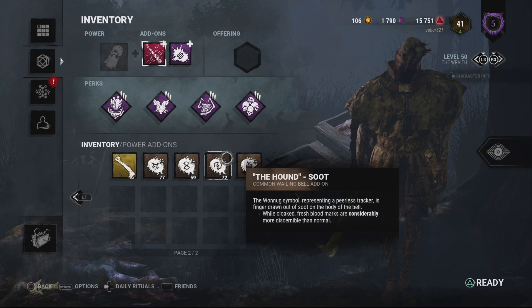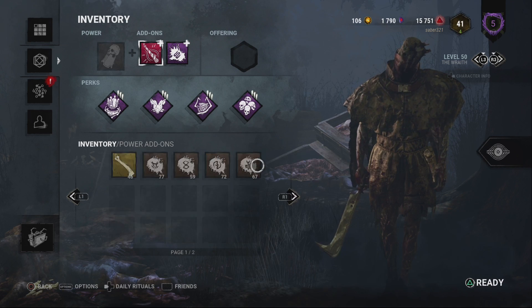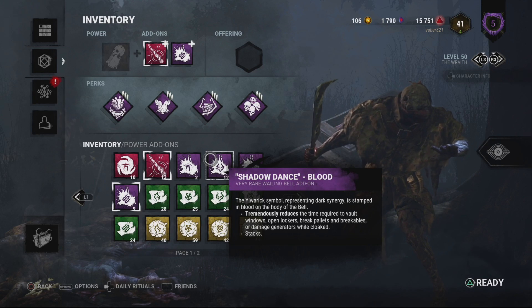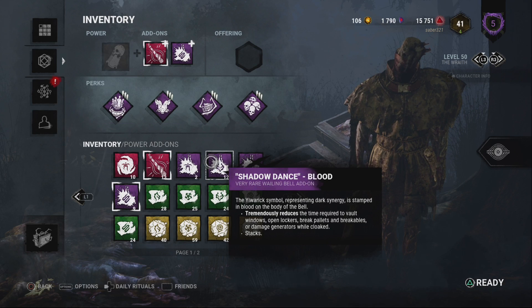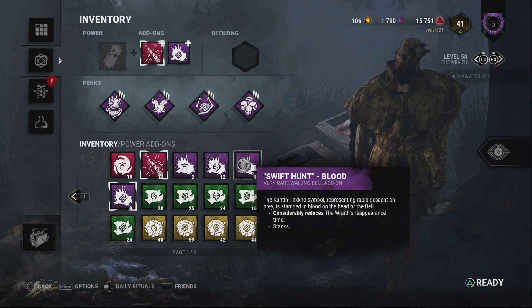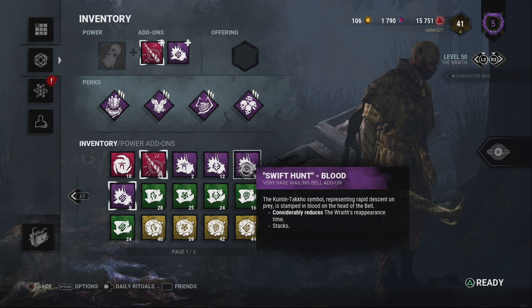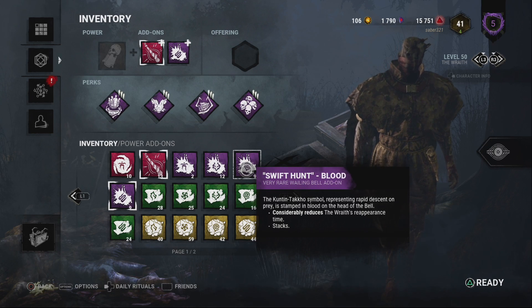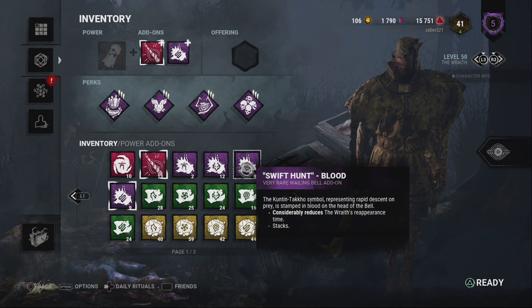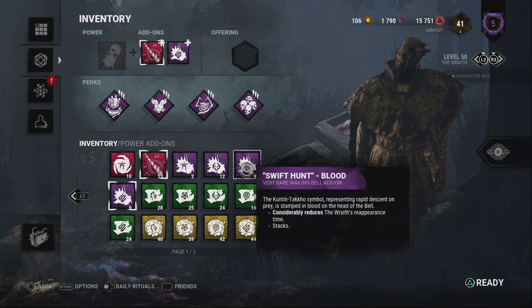I partnered Shadow Dance up with a brown add-on — the one where he uncloaks completely when breaking pallets or damaging generators while cloaked. You do the break animation really fast, come out uncloaked, and you're on the survivor's ass — whether they threw a pallet down while you were invisible or they're running from a generator. Shadow Dance has some synergy with that. The purple add-on considerably reduces reappearance time — maybe about one second — but in this game style, one second can mean a lot. However, if there's not much difference between the green and purple versions, what's the point of the purple add-on? Purple should have major impact, not slight impact.